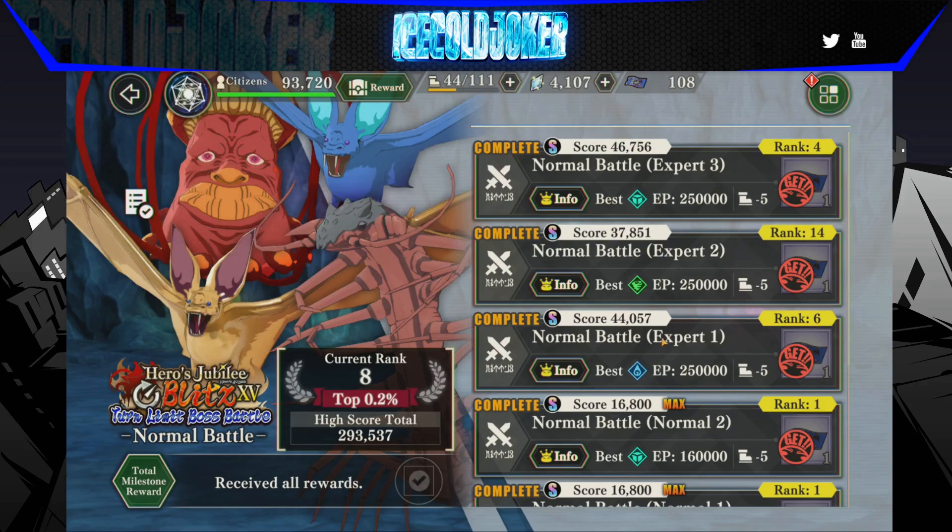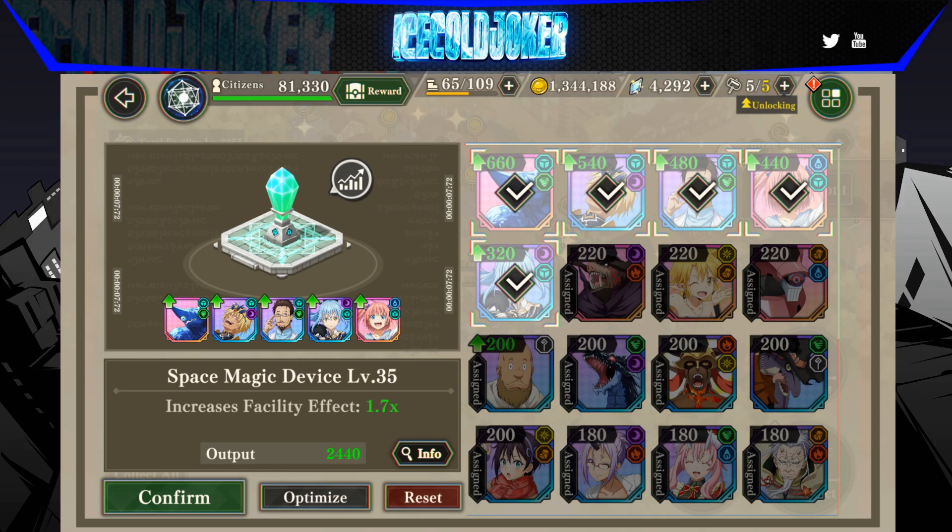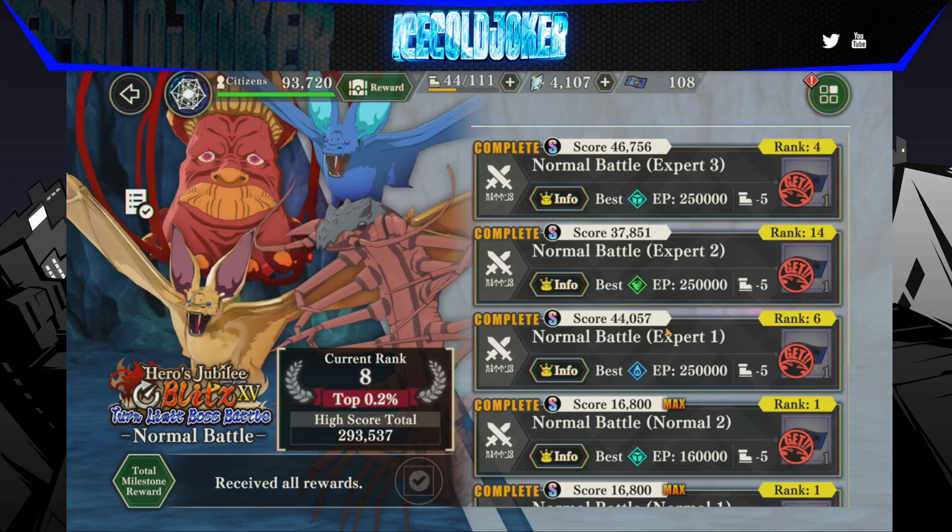Disclaimers: Protection gauge characters — Dark Milim, Gazal, Earth Milim. Don't forget to set your magic buildings in town, and then your results may vary based on your box.